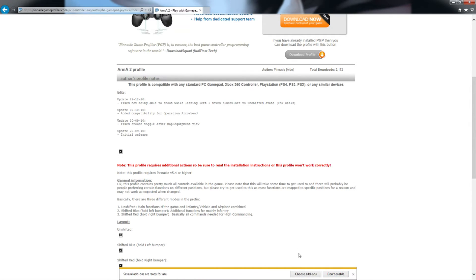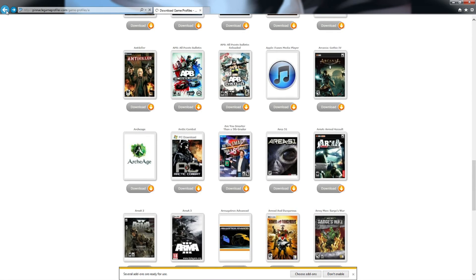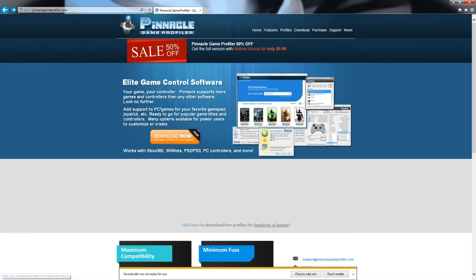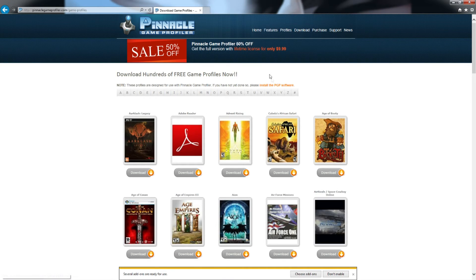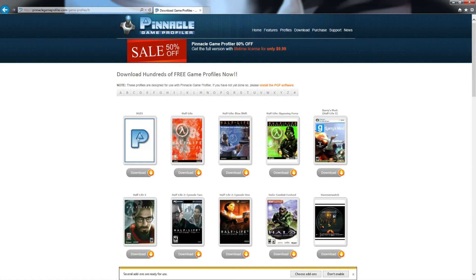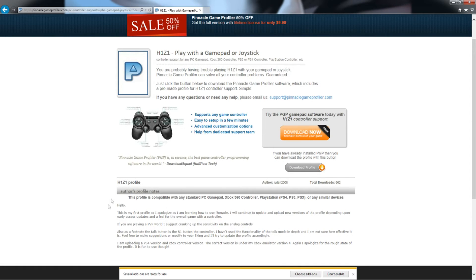So that's what you do — you download the profile. Let's check the one they have for H1Z1. Here it is. This guy doesn't have a button layout posted, but he actually uploaded his own config, which is pretty cool because you can upload your own to help somebody out. I haven't uploaded mine yet, but yeah.